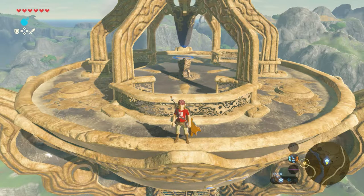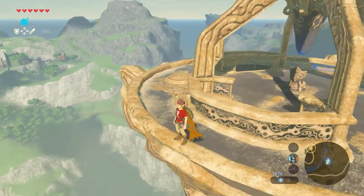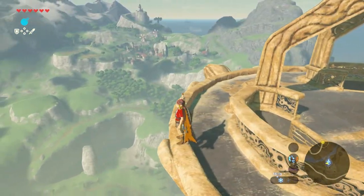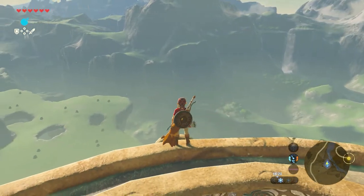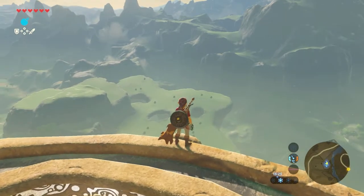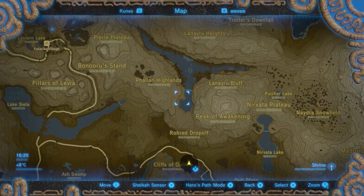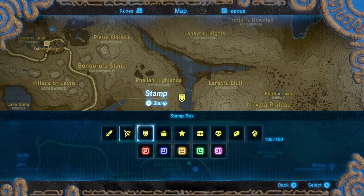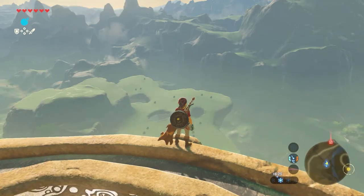It's easiest to start at the Hateno Tower. Just go stand on this part of the Hateno Tower, then open your map, go to the north, and place a pin right here at this spot — because that is where we need to go.